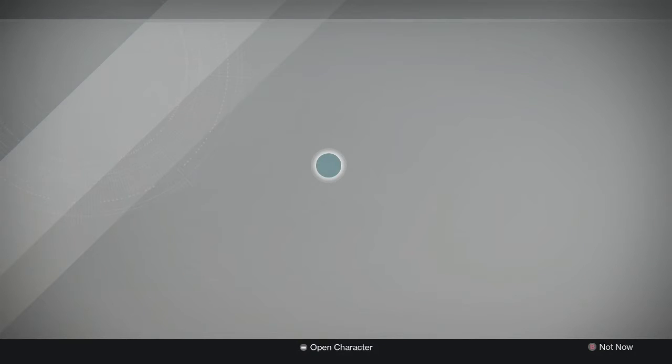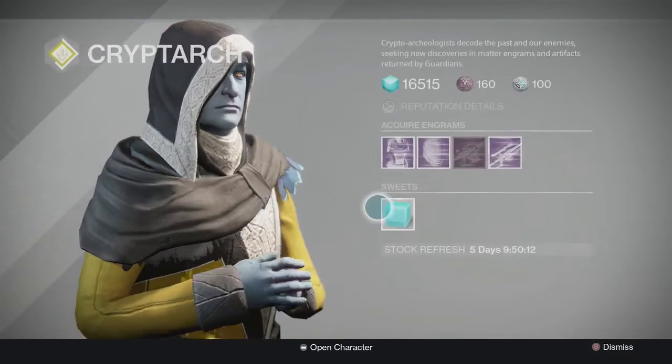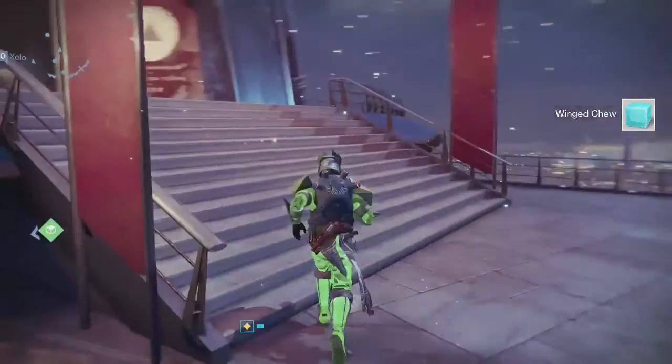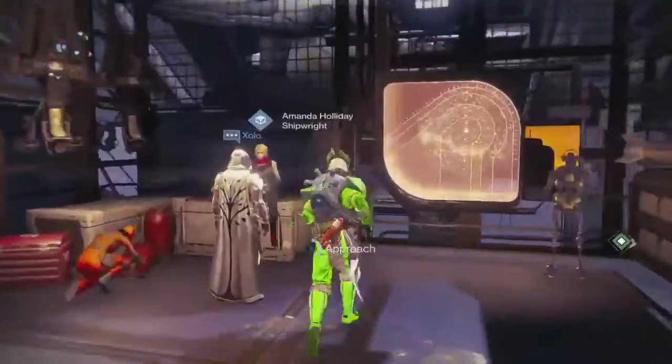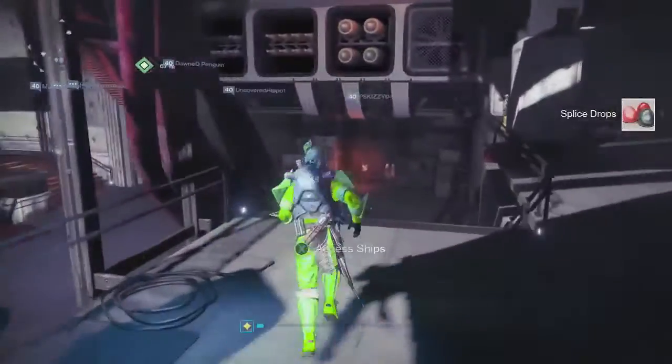Once at the Cryptarch, you are going to click on him and grab the Winged Chew, and obviously now we are going to go ahead and head on over to Amanda Holiday. From Amanda Holiday, we are going to pick up the Splice Drops and go ahead and take those over to Cayde-6.